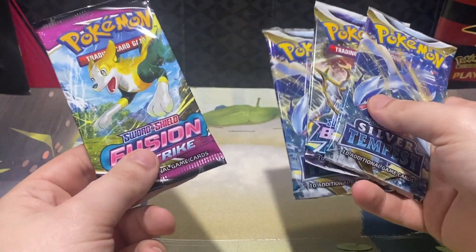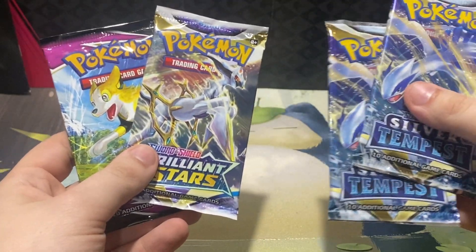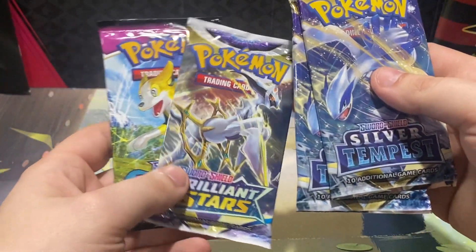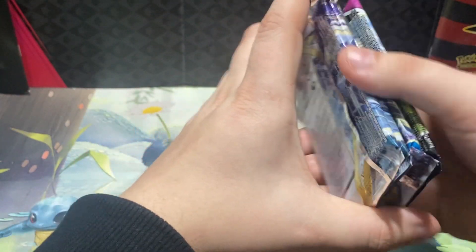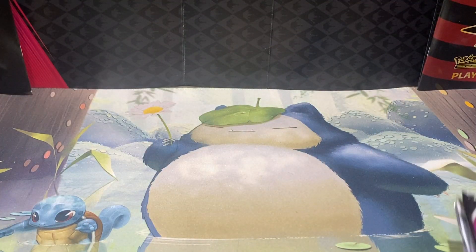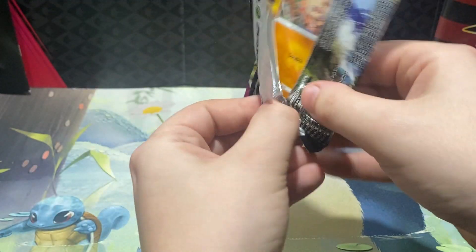Inside we have four packs: one Fusion Strike, one Brilliant Stars, and two Silver Tempests. Brilliant Stars is the Arceus set. Fusion Strike — I'm drawing a blank on what the main chase cards are, but let's get right into this opening.